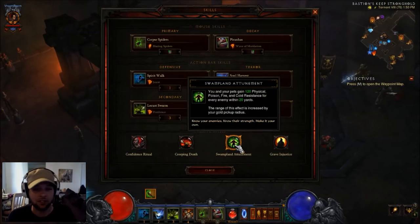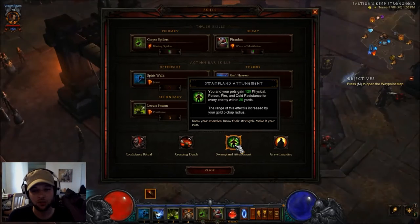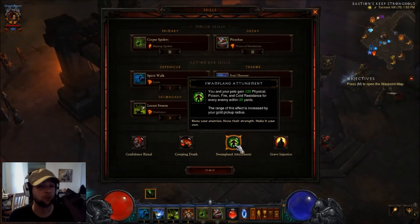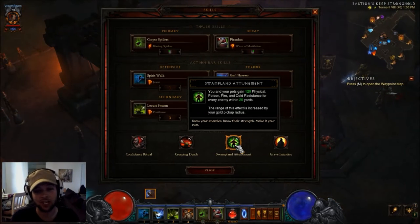Swampland Attunement is also revamped. This passive is freaking awesome. If you have a Witch Doctor, you're primarily going to be running this passive most of the time, especially if you're doing solo greater rifts. It says you and your pets gain 120 physical, poison, fire, and cold resistance for every enemy within 20 yards, and the range is increased by your gold pickup radius. The more pickup radius you have, the better this skill is and you become really durable. Note that Lightning and Arcane are not in that category, so if you're trying to run high greater rifts, look for high secondary resist in Lightning or Arcane and use this ability.